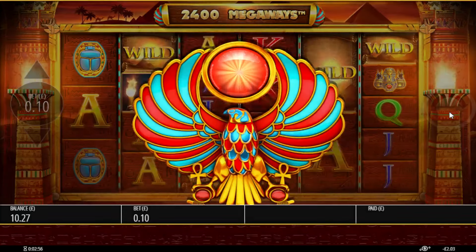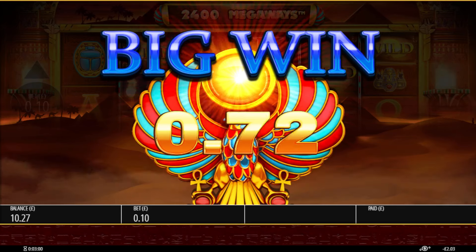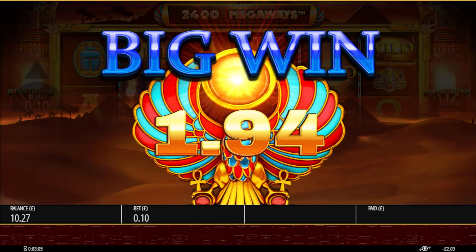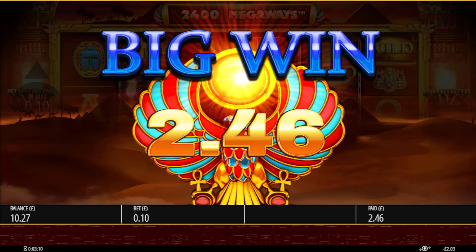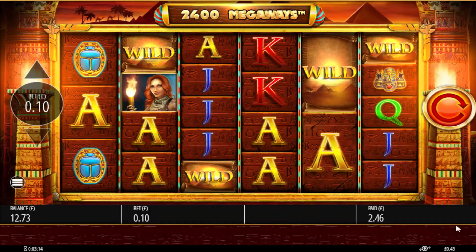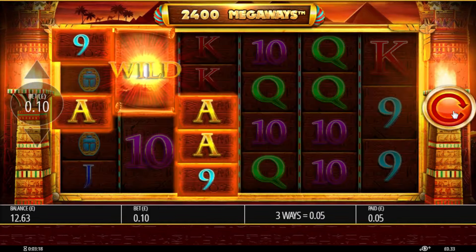There we go — that's a big win because that's that symbol. If it's this symbol, that's going to pair pretty well. So that's one of the big win symbols. That's 24.6x, which puts me 43p up, and it might do that again in a minute.